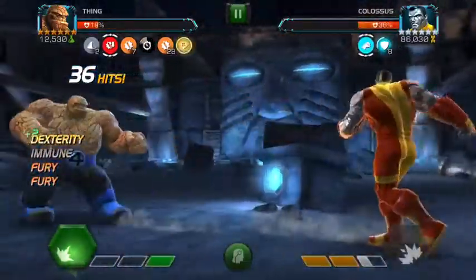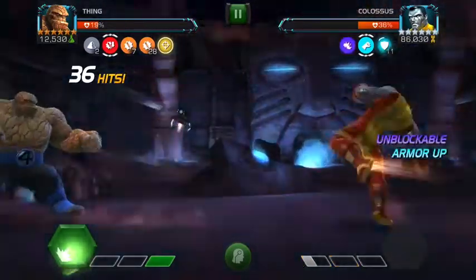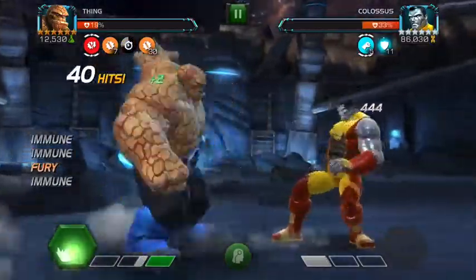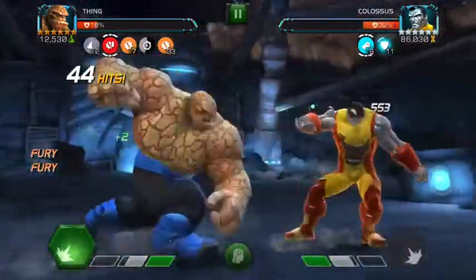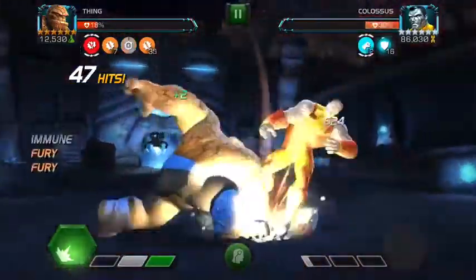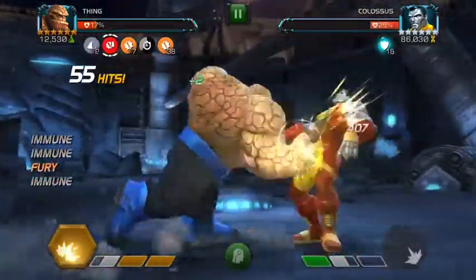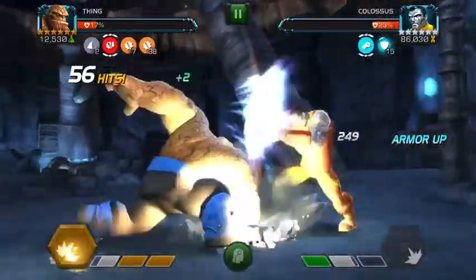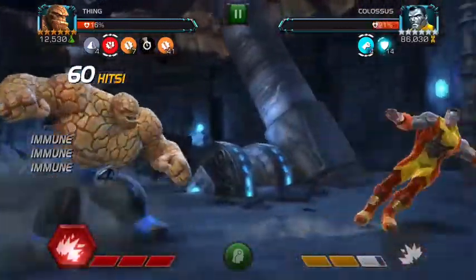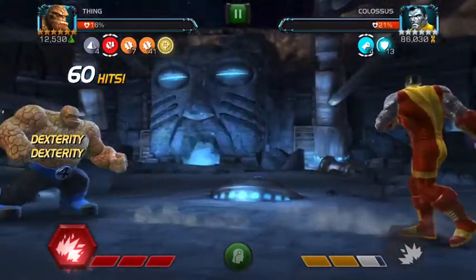I might come in and give Nebula a test run and if it works I'll upload that video. But Warlock is also a great option if you have him. You could probably just keep launching SP1s since this guy doesn't have enhanced power gain, his specials are easy to evade, and the shock damage does damage over time. Yondu might also be good because he can armor break this guy.